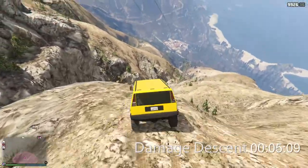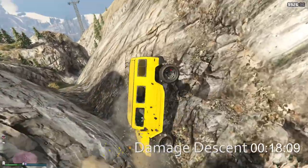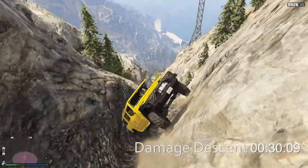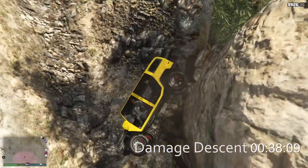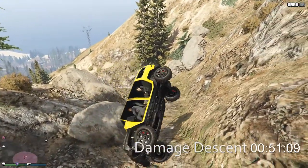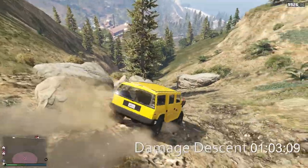This is based on an older model in the game, so it does have pretty accurate damage physics — it should take quite a beating. A lot of windows are already gone. The hood flipped up, but so far it's holding on. Then — yep, there goes the hood. It gave up. Looks like we just lost a couple of doors as well. Already some serious damage to the Patriot.